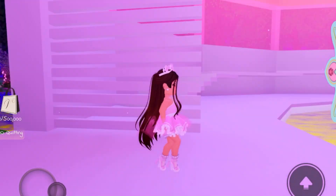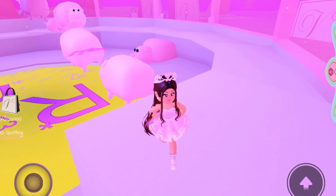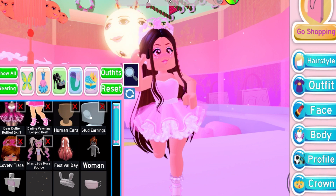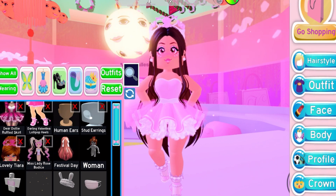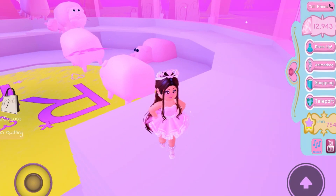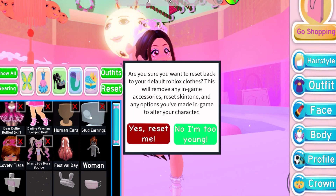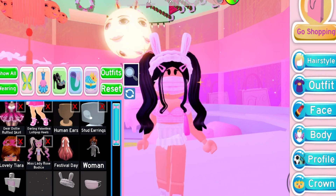Now that we've entered the tower — wow, this is a huge tower — we're just going to change my Royal High avatar a bit and take out some of the accessories that I'm wearing. This way, it makes it way easier so you don't have things distracting you when you're doing the obby. I'm going to change my animation because the animation I'm using right now is really distracting. Actually, why not just reset my avatar instead, since that's easier?